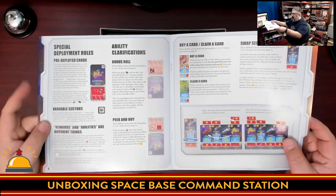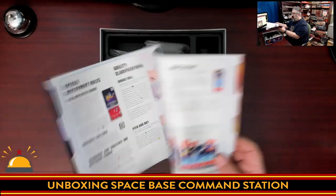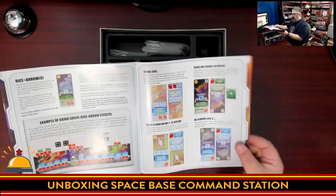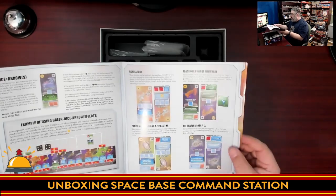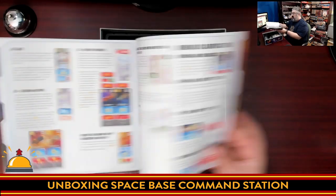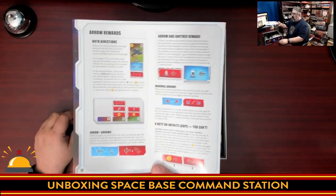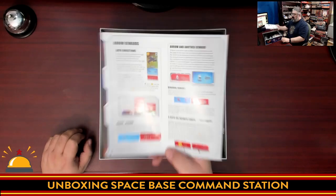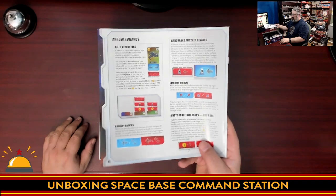They've added where you'll get a card that says eight-plus and you can slot it anywhere eight or more. New rewards and abilities: we've got a bonus roll, something called peek and buy, buy a card, claim a card, swap sectors — so we're explaining different rule variants. Dice plus arrows. Place charge cubes, place a cube on different sectors, and so on. So this rulebook is basically resummarizing the entire rules. It is worth noting that this does have all of the new rules and abilities that were introduced in Shy Pluto, so if you're worried about learning what new abilities come in Shy Pluto, you want to make sure you play that first before picking this up.